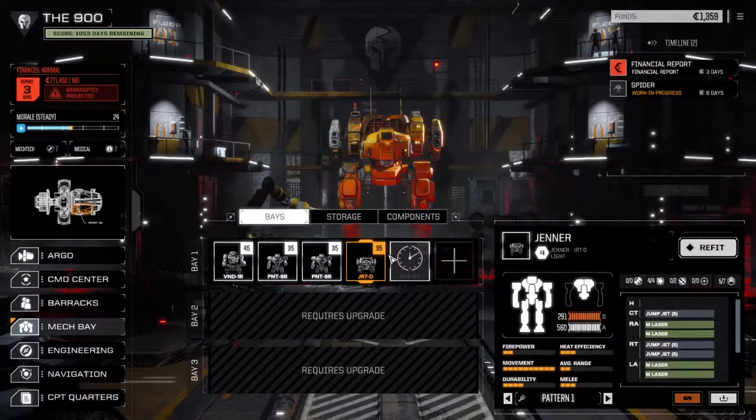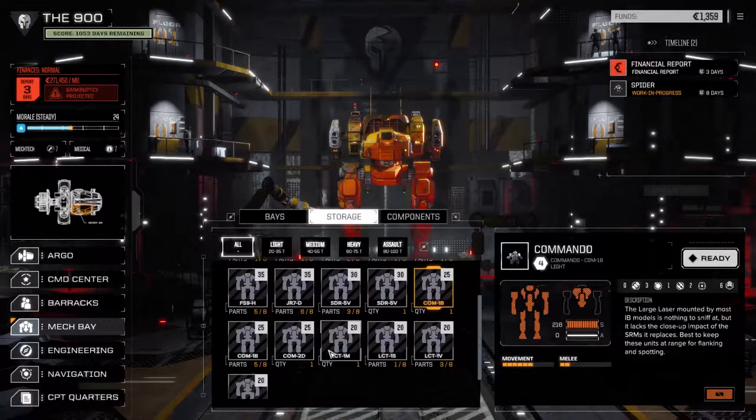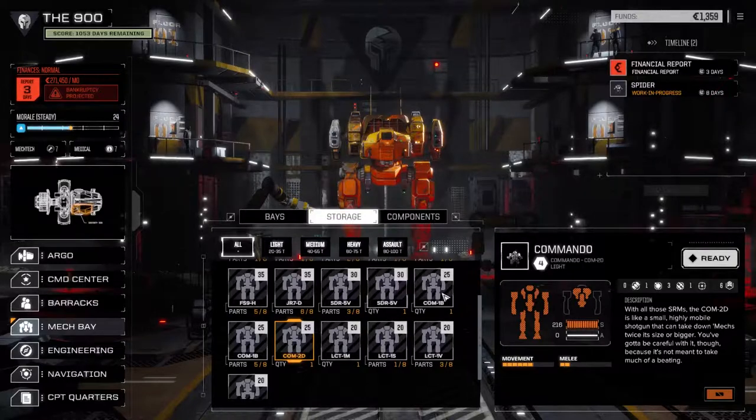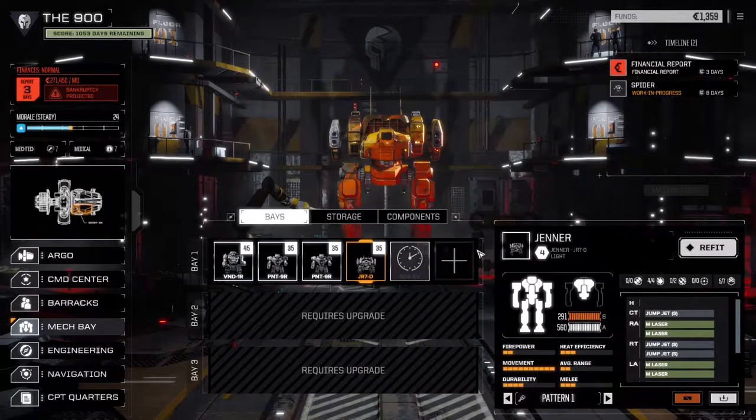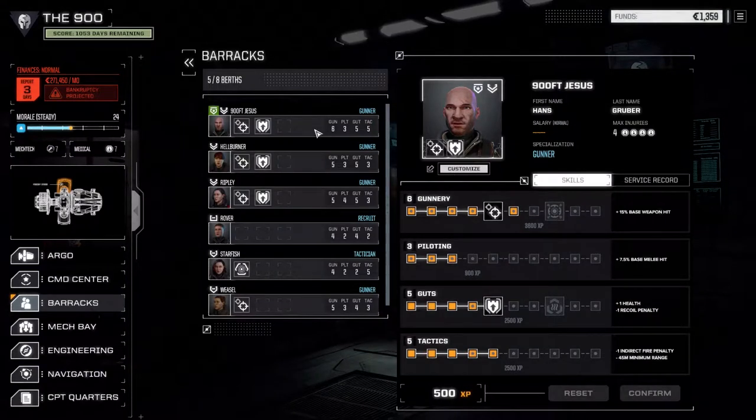Our Jenner's back up and running just as it was before. Spider's being fixed and in storage. We've got a Spider, a Commando, a Locust, and another Commando. I'm thinking at some point we're going to put up a second lance and get those running. But before we do anything else, we're going to go to the MechWarriors - we've got a bit of experience to ship around. Not-Headed is basically the same as he was.